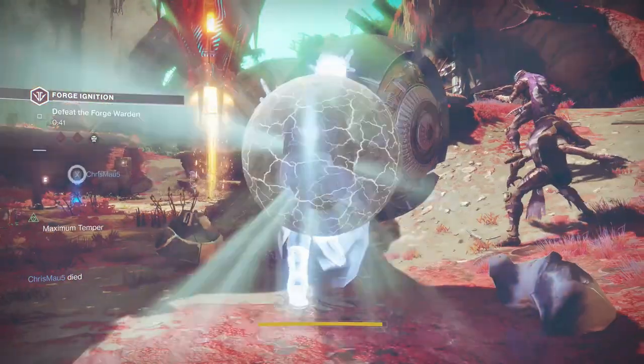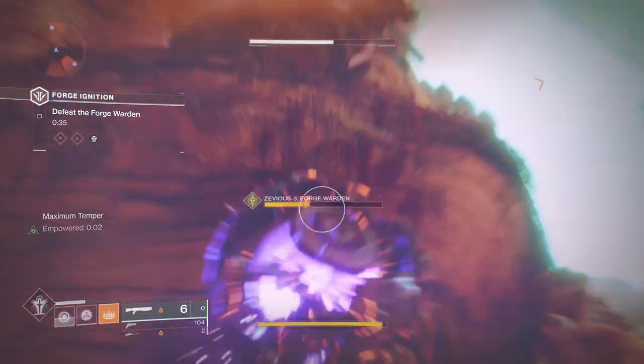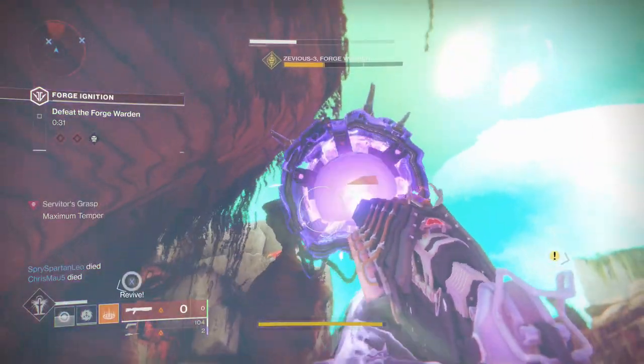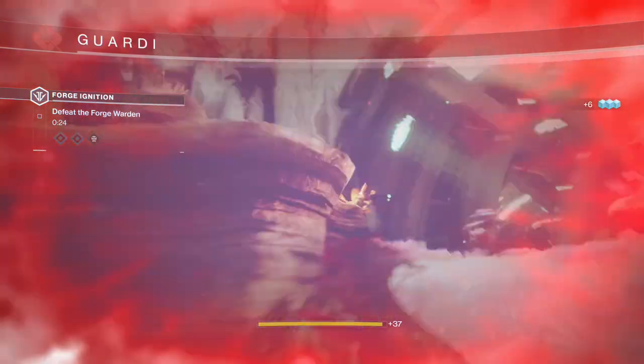Players are getting teleported all the time, and during that you are losing a lot of total damage over the course of the entire fight due to this teleporting mechanic. So you have to make the most of your initial damage phase before he starts teleporting — that's how this boss fight becomes harder than the Volundr Forge.